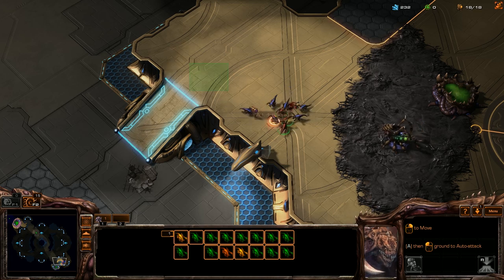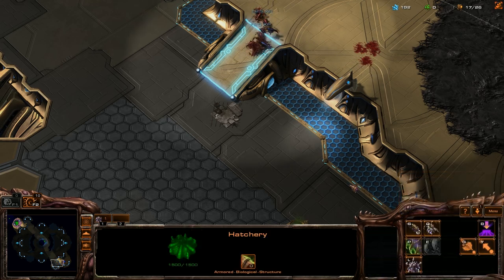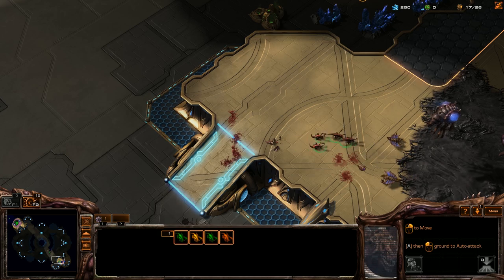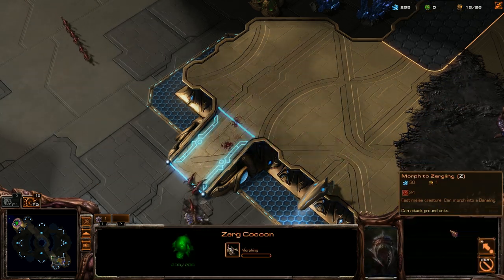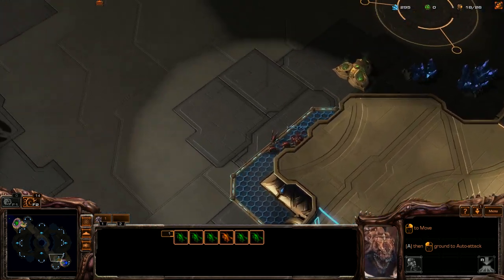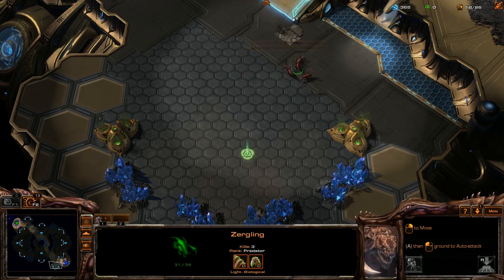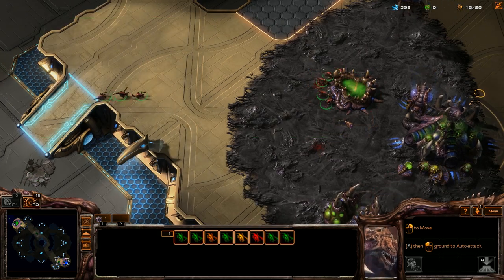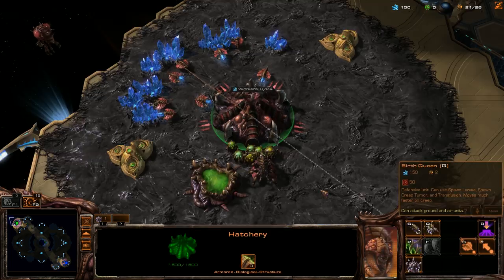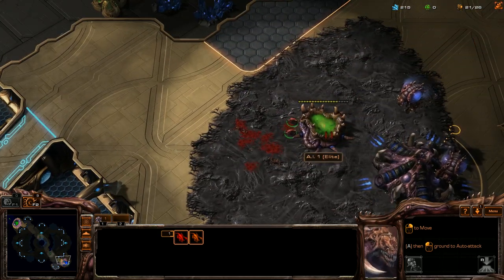We have a little Zergling duel going on here, which is fine. That sound was my birth queen — let's get some more larvae in here. Let's take out their birth queen. I'm going to leave one Zergling there just so that they don't expand. Take out their spawning pool right away — they were automatically doing that. Defend yourself if you have to. Six larvae, let's get some more and continue to take out their spawning pool.